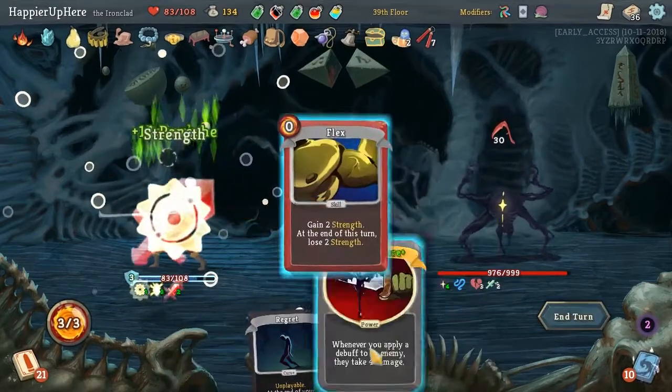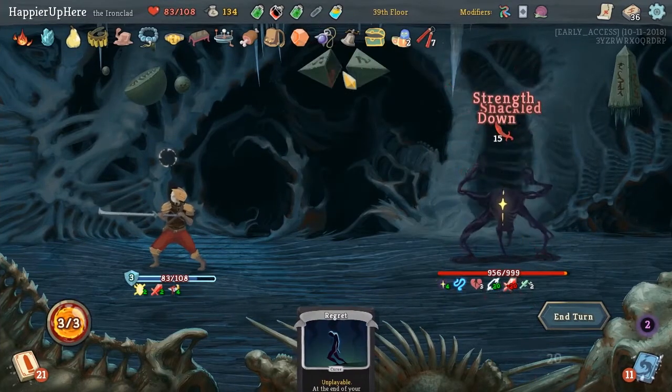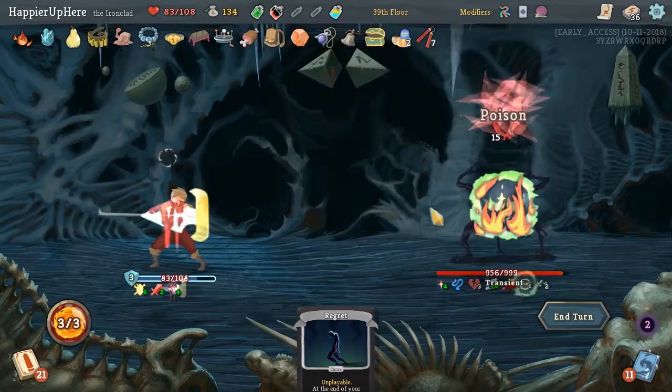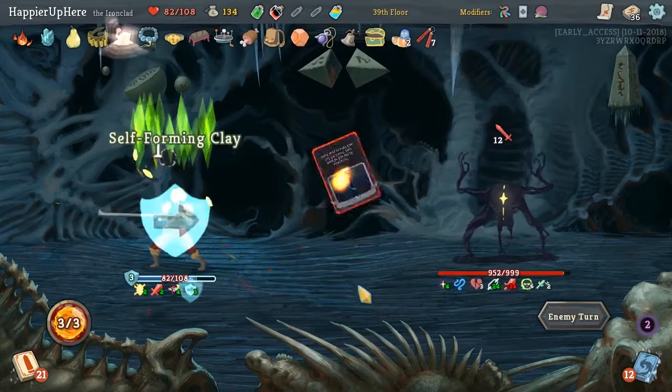Nash, Vanish, Flex, Sadistic Nature - this is a good time to use some of the potions. Fire Potion, Poison Potion. We'll take some damage - it's fine.